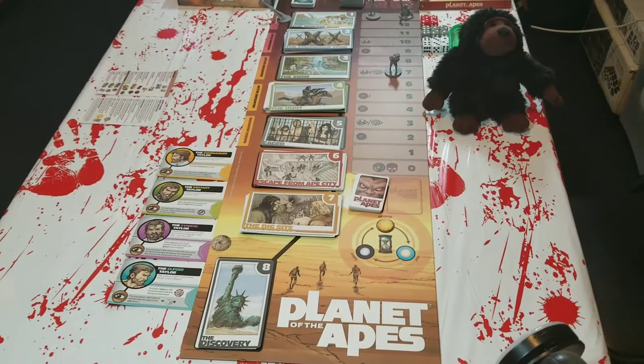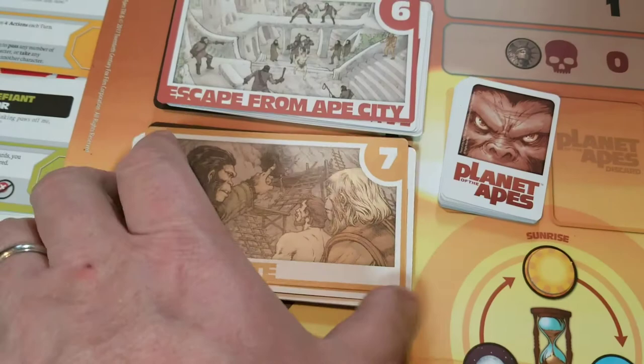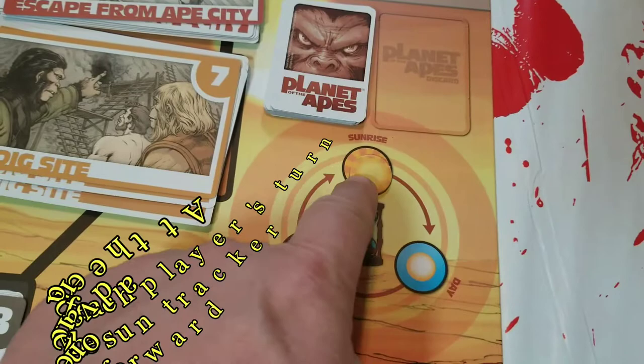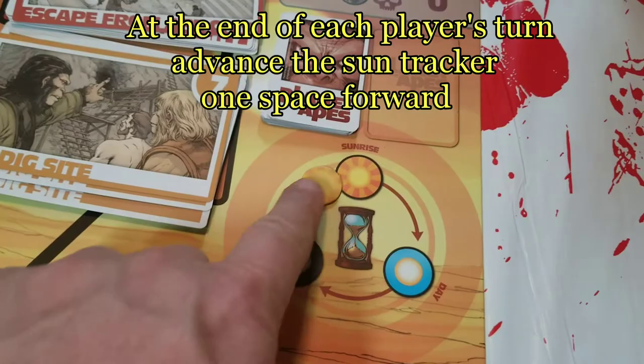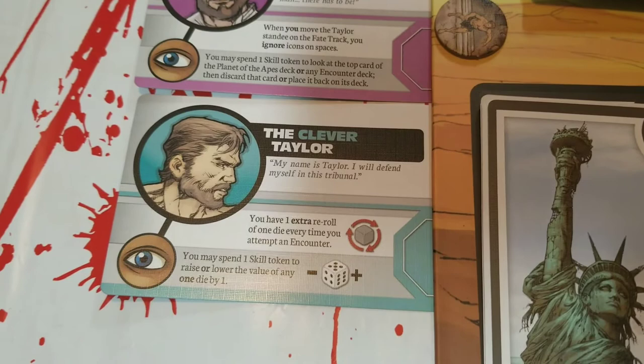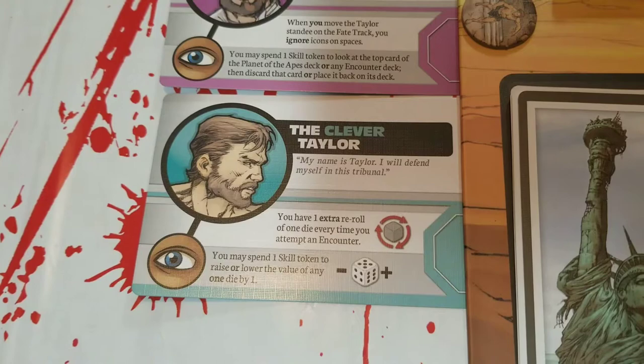Here's the actual board on the table. The cards are in their appropriate spaces — there's a picture on each spot so you know what to put there, or you can just track them numerically. Find the Ape cards in their spot. You have the sun tracker, which goes around and around, and every time it reaches a certain point the sunrise effects take place. The aspects of Taylor show what you can spend skill tokens on, denoted by the eye symbol, and what normal abilities they have regularly.